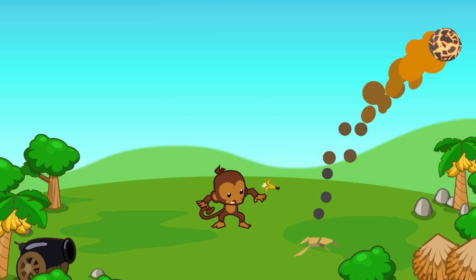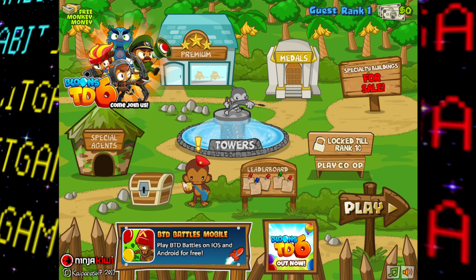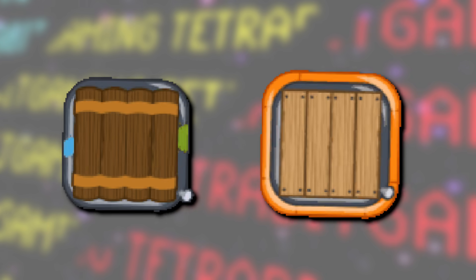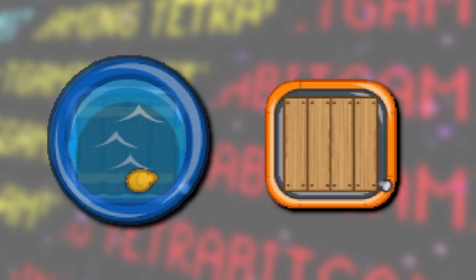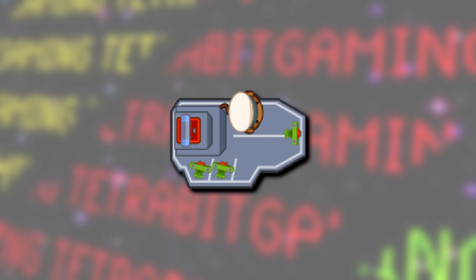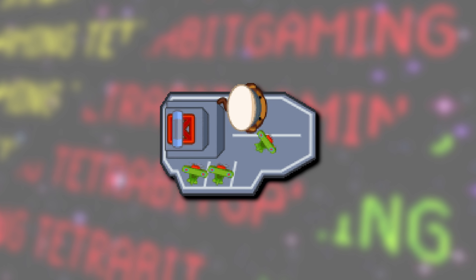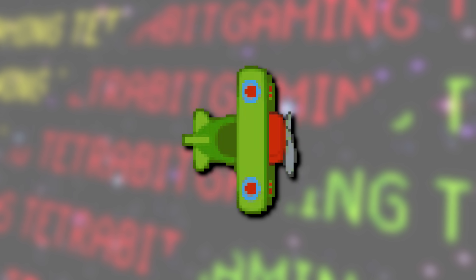Moving on to the last game in this video — Bloons TD5, specifically the original flash version. This game has quite a few unused graphics. For starters, there are unused splashing animations for the Pontoon and Pontoon Pro spaces for when a tower is placed on each. There are also unused idle animations for the regular and pro versions of the Portable Lake units. Next, there's an unused animation for the Aircraft Carrier tower where three mini planes can be seen taking off — this animation was apparently visible in the game for almost four years until a 2015 update disabled it.